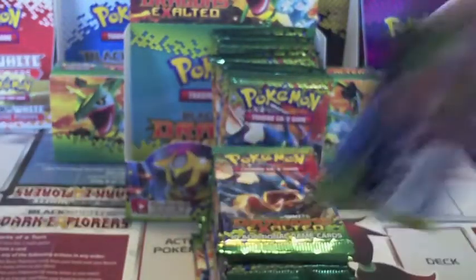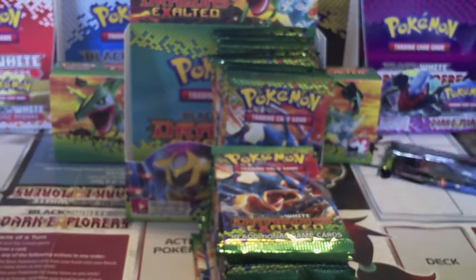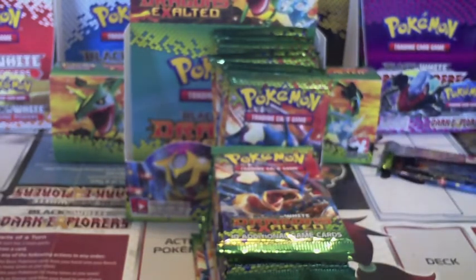There are four different styles — Terrakion, Gyarados, Rayquaza, and Giratina on the packs. I've heard that some of these packs don't have reverses — like, some of the booster boxes won't have reverses at all. So it might be a rumor, I don't know.